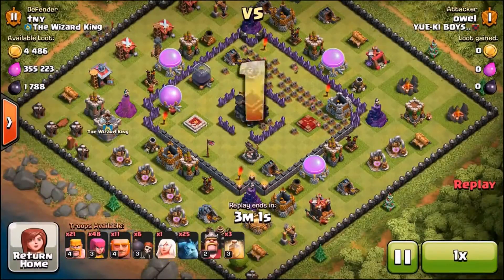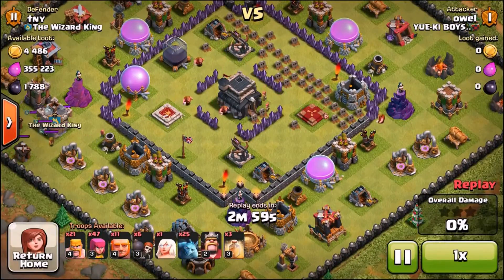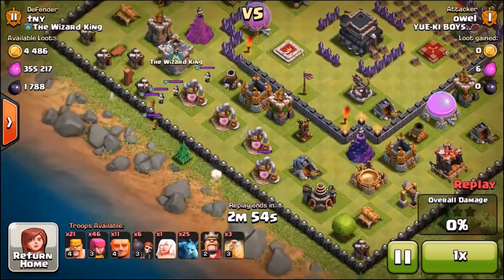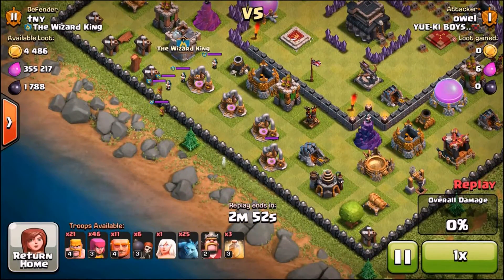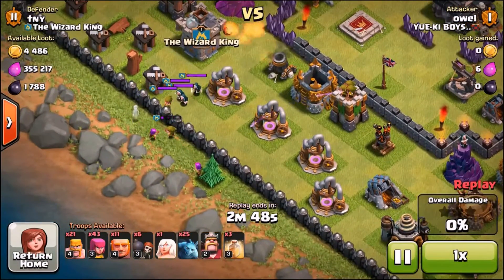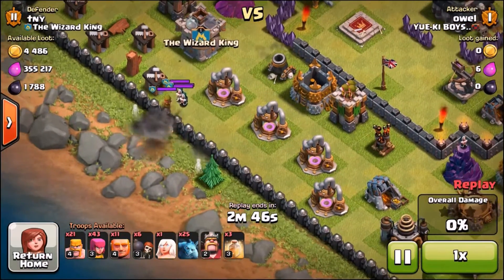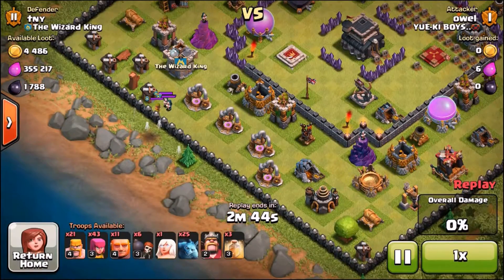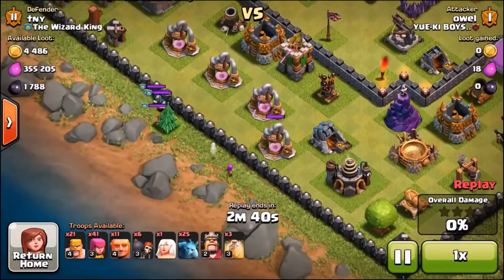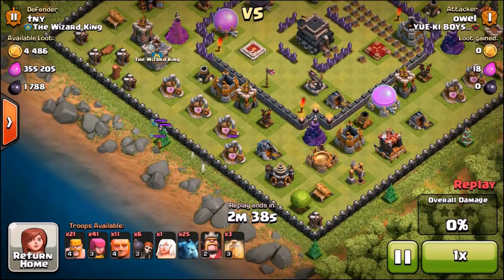Here we go, defence number 2. I left a lot of little gravestones around the base just to distract the enemy and make them think there are troops there. They decided to try and draw out the clan castle first. This is a very low-level attacker — only level 3 and 4 troops, level 1 healers and minions, and his king is only level 2. He gets the loss — he doesn't even manage the 1 star.